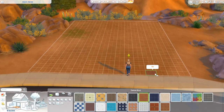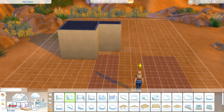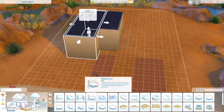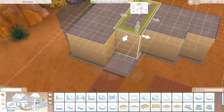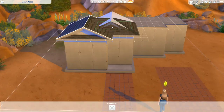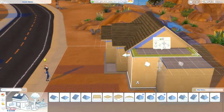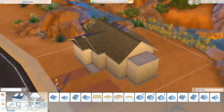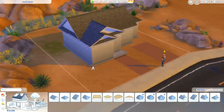Hey everyone, this is the Clumsy Simmer and welcome back to my channel, or just welcome if you are new. Today we are in Oasis Springs and we are building a base game only starter home. The finished product ended up being a little bit over 18k. I wanted it to be as affordable as possible for your starter sim, but I also wanted it to look nice too.